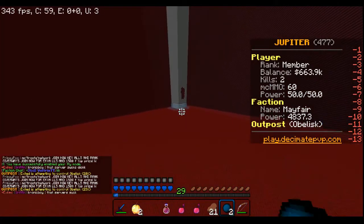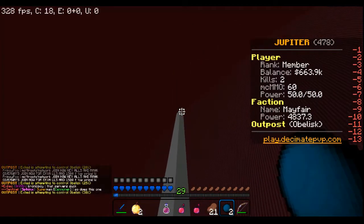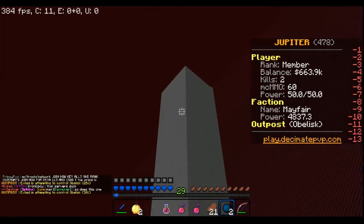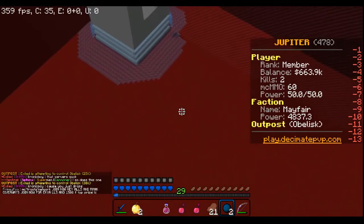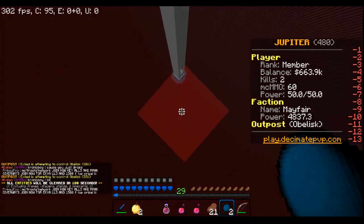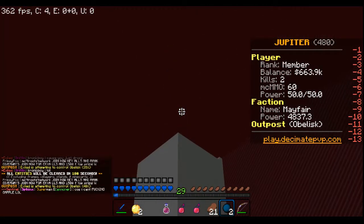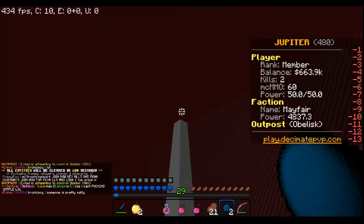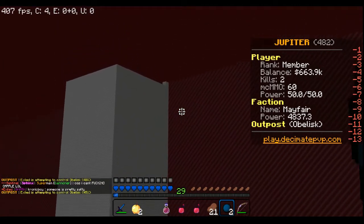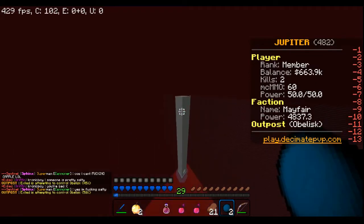I'm gonna fly up and see if I can land my pearl. If I land my pearl on the side I'm okay, because there's water right there so I won't take fall damage. I'm gonna see if I can pearl all the way over there, land on top, and probably put a seg on top. There's a block right there so it's not on sky limit, so we're good on that.